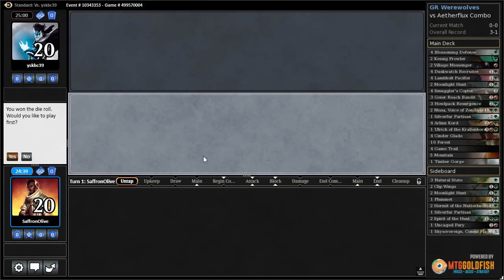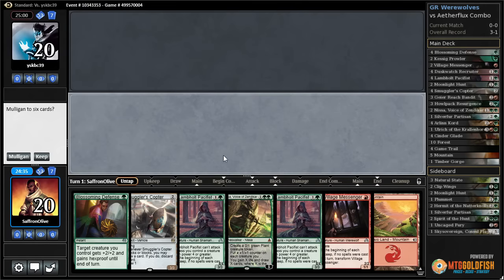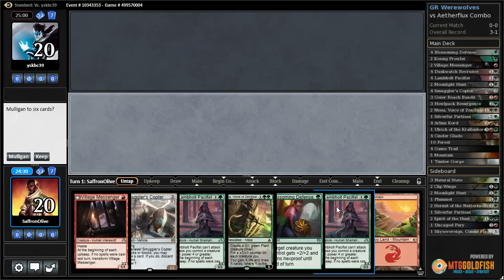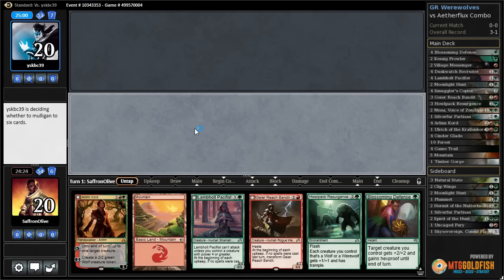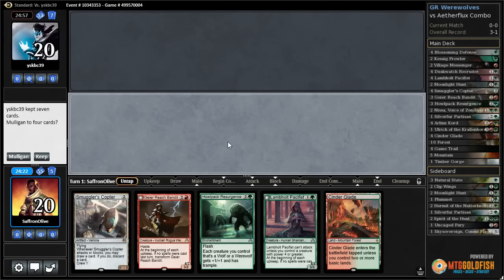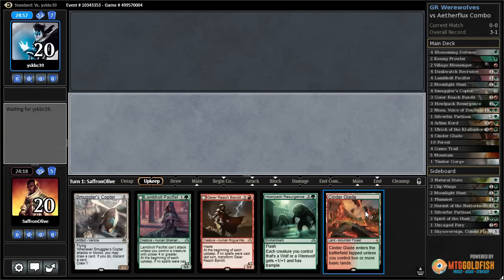All right, brew time — playing some Green-Red Werewolves in Standard. It sounds tempting because if we just draw a green source it's actually really good, but I don't think we can take that risk. This is like the last hand but worse. All right, maybe we inscribe into a land.